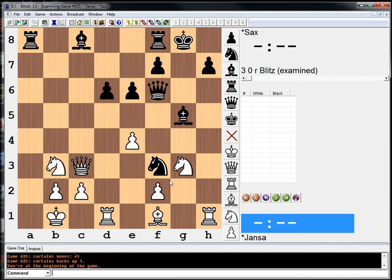Does Black have any ideas there that make any sense? I can see one thing, but I don't see any real serious defense for Black there.